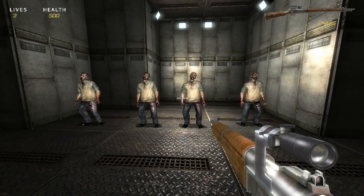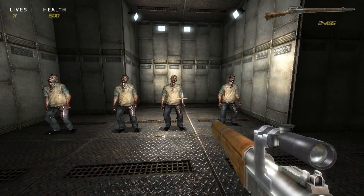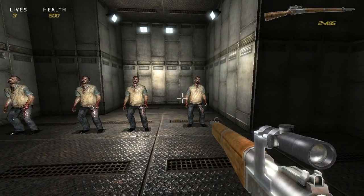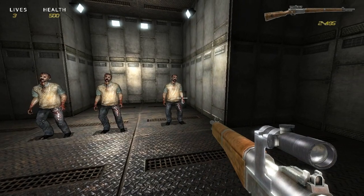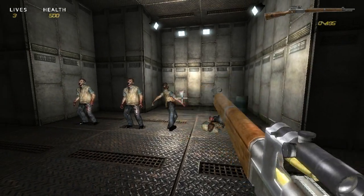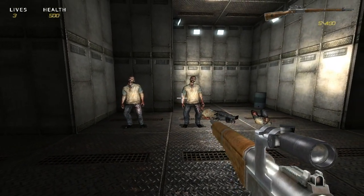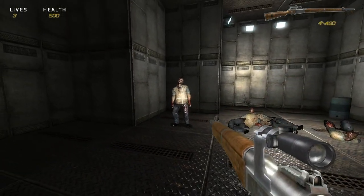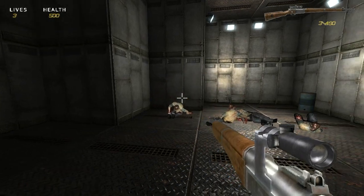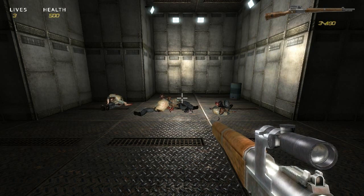Also, if you have your character set up right, it will detect which limb is hit and you can do some cool stuff with it. So let me just shoot some body parts of this character — his leg, his arm, the other arm, and right in the gut. You'll see it reacts realistically to which body part is being shot. So that's pretty cool.